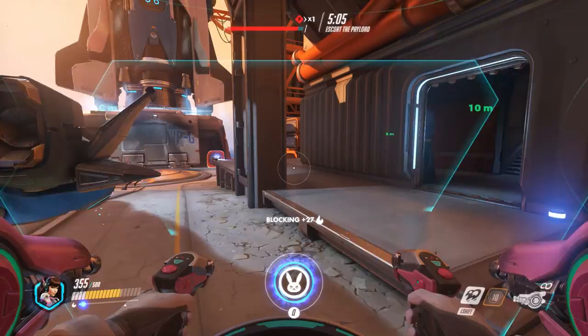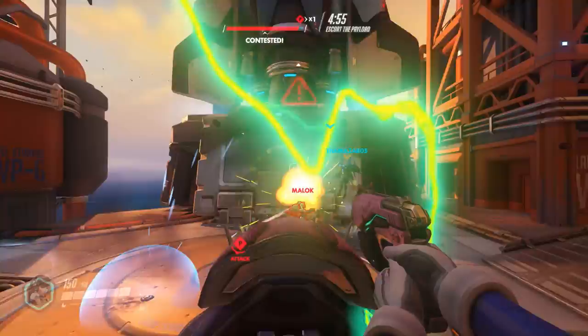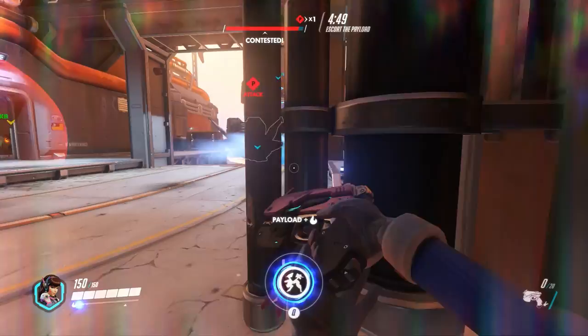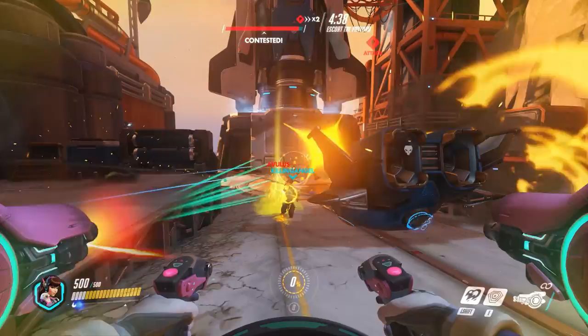I've got my ultimate up and I know Bastion's down there, so I'm going to chuck my ultimate onto him. It's probably not going to kill him — people know it's coming, like Hanzo's ultimate, so they run out of the way. But they have to move out of the way of the mech, and it pushes them off the point, bringing them towards us so we can kill them. That is the main benefit of this ultimate — it is not a bomb for killing the whole team, but for forcing the enemy away from where you don't want them to be. It's ridiculous.